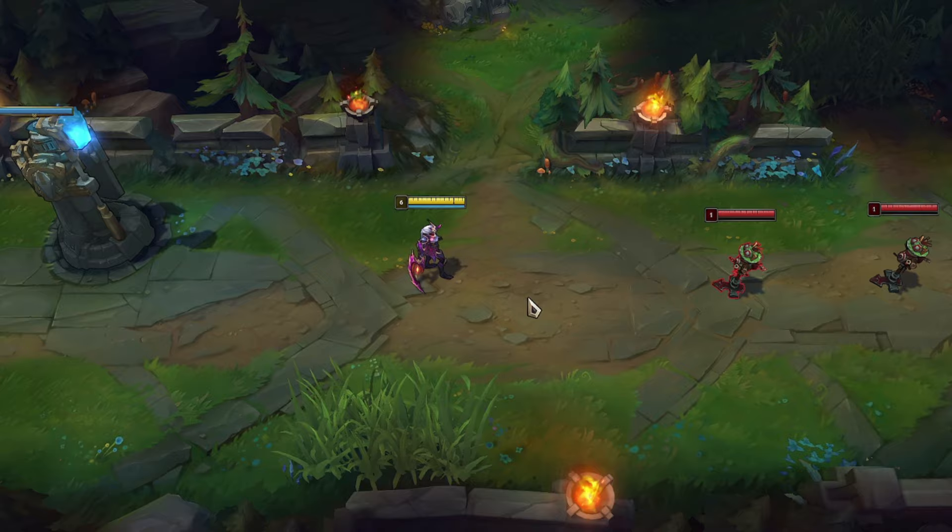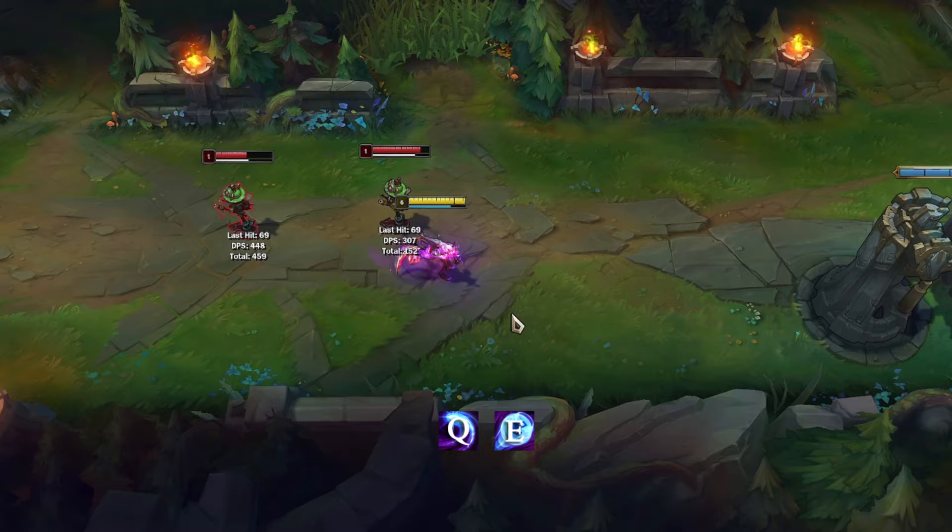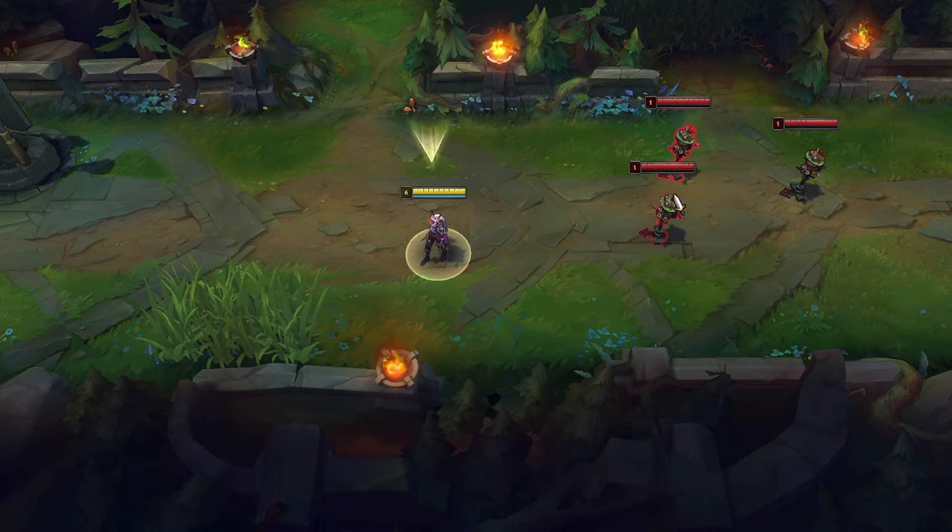Her E can be used twice — just Q on someone and then you have double E. For triple E, you first have to hit two targets with your Q, then use E, then E the second target, and E the third.